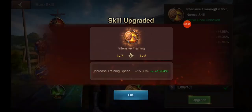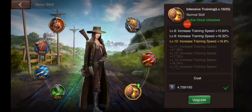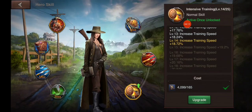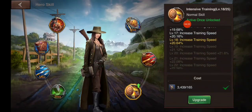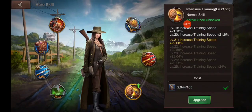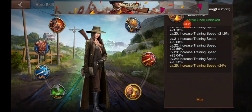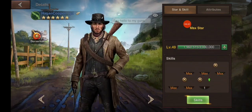I'm going to increase my training speed boost to 24% just for this one hero — it's just a matter of button-pushing. And we're almost done. That is maxed now. Let's go find another hero with a training attribute.